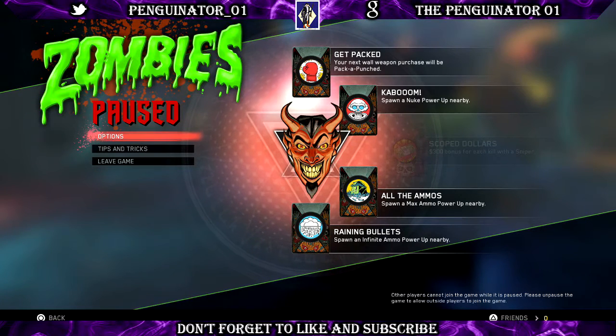Welcome back to my channel. Today I'm bringing you a special quick video on how to get god mode in Zombies in Spaceland. Now there are other videos out there showing how to get god mode using the Kaboom that drops a nuke and using the crocodile.